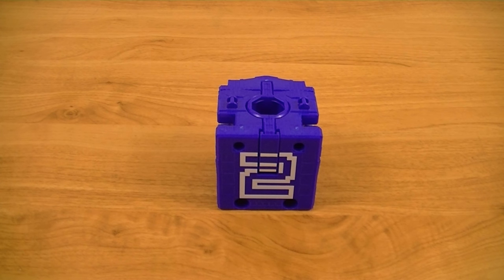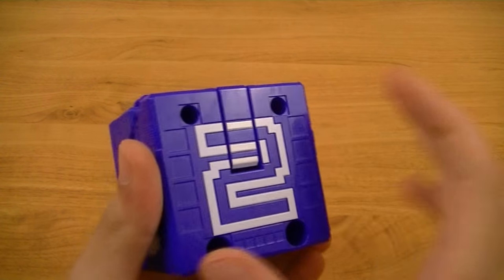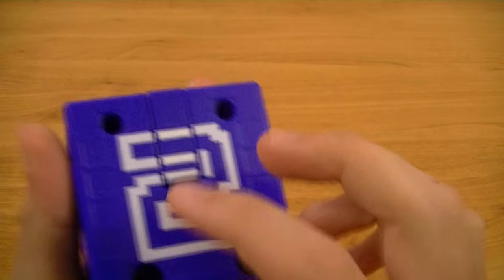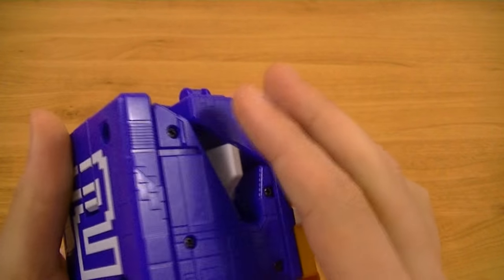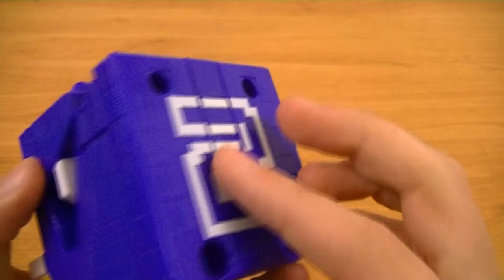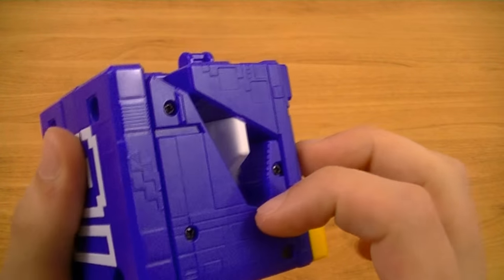Next is Juo Cube 2, Cube Shark. Starting off in Cube Mode, it is of course very simple like Cube Eagle, but it's blue instead of red and has the number 2 on the front. It does have a different design in terms of the patterns on the front and sides, which is some pretty intricate detailing.